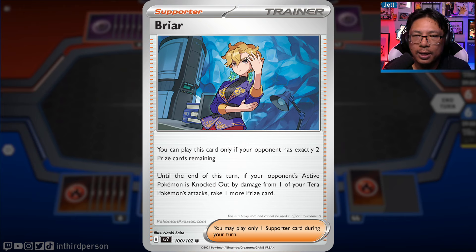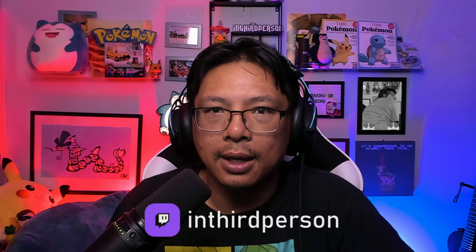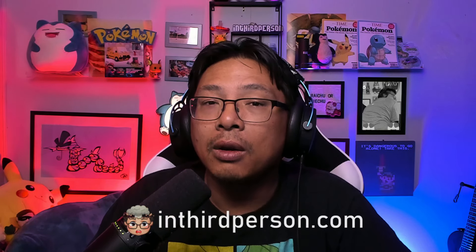And there we go - that is it for the latest round of Stellar Crown cards. The set is coming out on September 13th, and based on what we've seen so far, I think the set looks absolutely insane. There are so many good and game-changing cards coming. The introduction of Stellar Pokémon looks awesome - the Lapras one looks a bit silly, but Terrapagos looks like a real deal attacker. Let me know in the comments if you're excited for this new round of cards. You can find me on YouTube, TikTok, Twitter, and Instagram at In Third Person, and on Twitch at In Third Person streaming the Pokémon Trading Card Game every Sunday at 10 AM Eastern. Check out InThirdPerson.com for more.